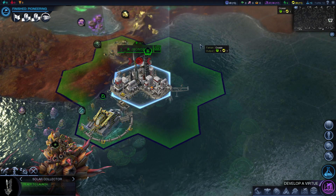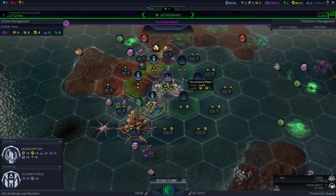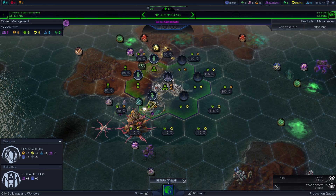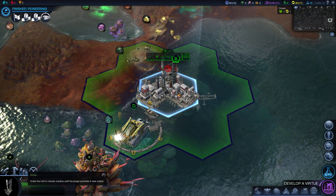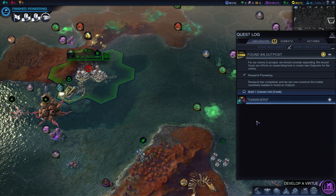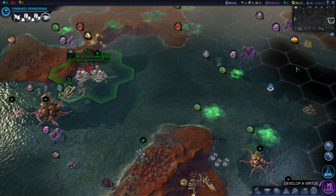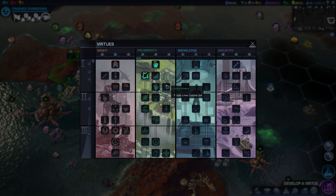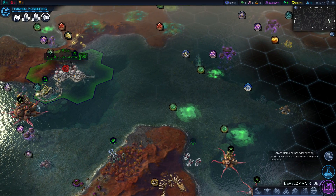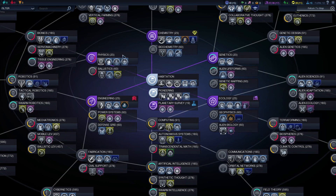The solar collector — we're not gonna use right now because we're not actually working on all the tiles. I'm gonna wait until we have enough population to actually work the general area around us. So let's just put you on sleep and come back to you later. Quests updated — found an outpost. We're going to build a colonist unit eventually, but I think I'll wait until we can grab it through this prosperity tree, because there's a lot of stuff to build and a lot of stuff to work on in technology.